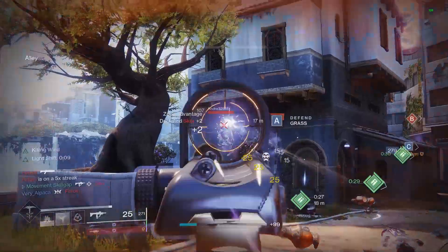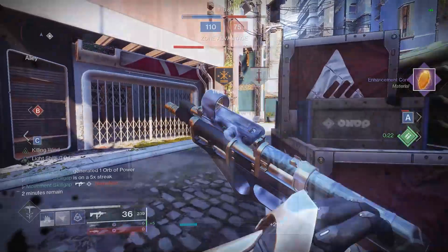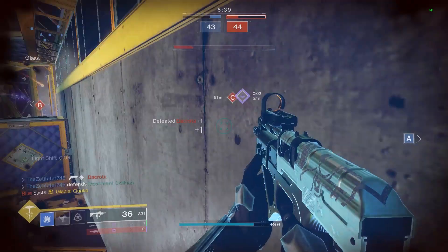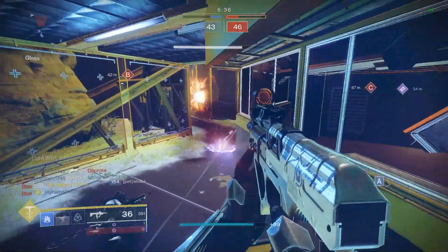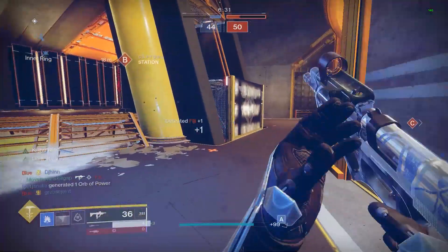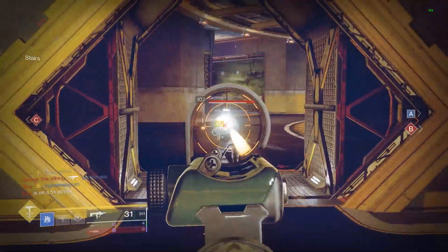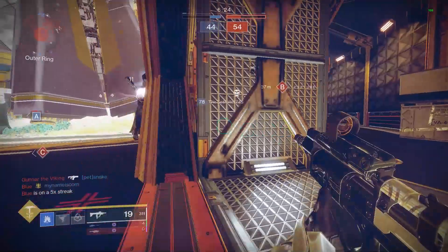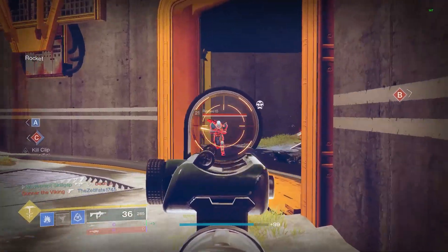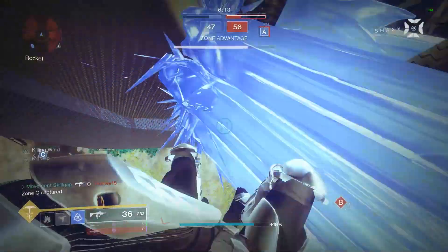Traditionally in Destiny 2 we've been used to a 600 RPM SMG meta, not that SMGs have ever really been meta. The Antiope archetype has been known as the best archetype for SMGs, mainly because that archetype tends to have some really high range, and that trend continued on the spiritual successor to the Antiope, the Friction Fire. However, this 900 RPM lightweight SMG actually breaks that mold a bit.